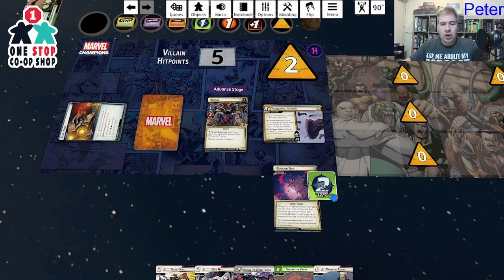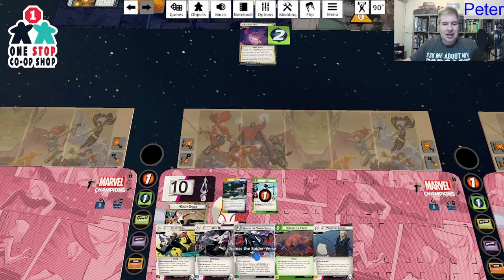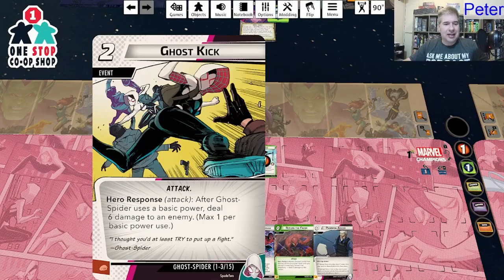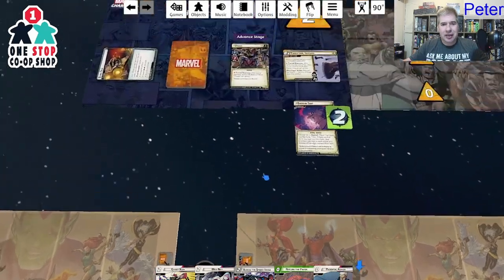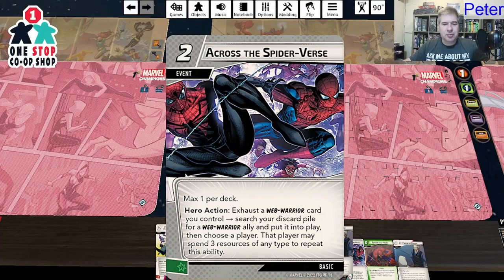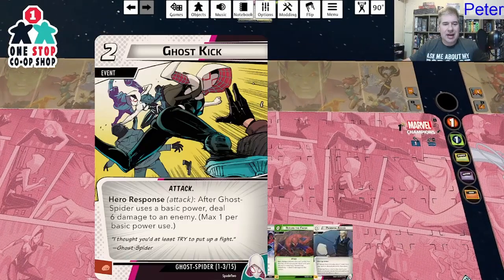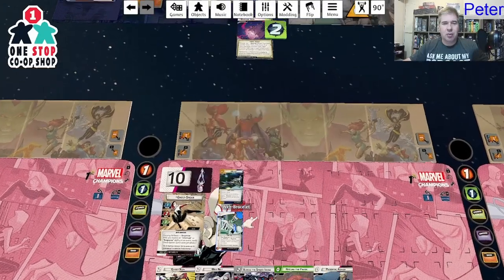Villain turn: adding two threat, adding one counter to the Badoon ship charge-up. Drang attacks for six. I consider taking it because I have a response to trigger, but decide to block with Silk — she takes two damage plus zero boost. Bye Silk, I hardly knew ye. I thought about using Across the Spider-Verse but I'd need to exhaust a web warrior to do it, which I can't right now.